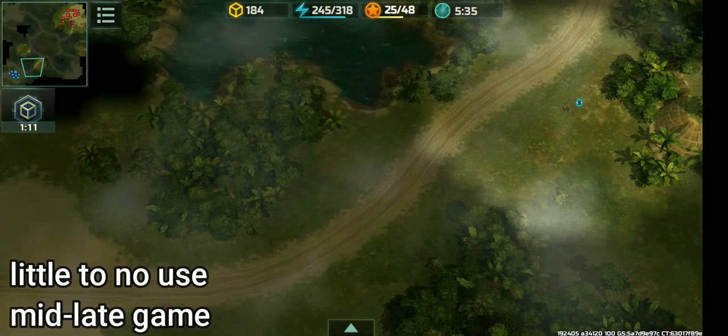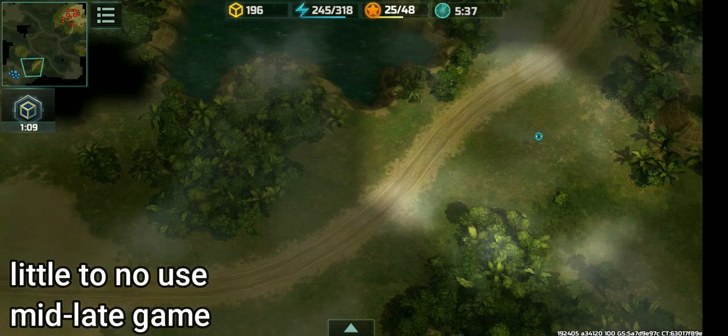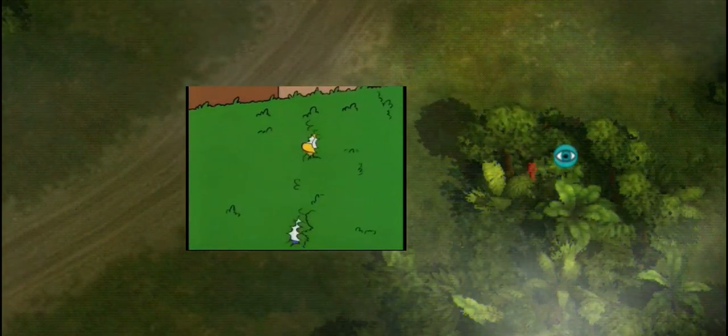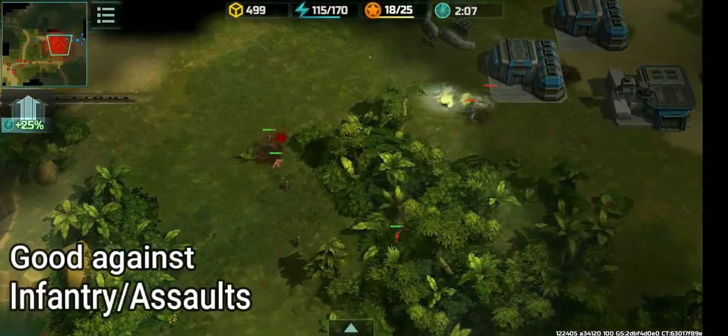They're pretty useless mid to late game, but you can literally make them a human ward by putting them in forests in parts of the map where the enemy will most likely pass through. They are good at killing assaults.